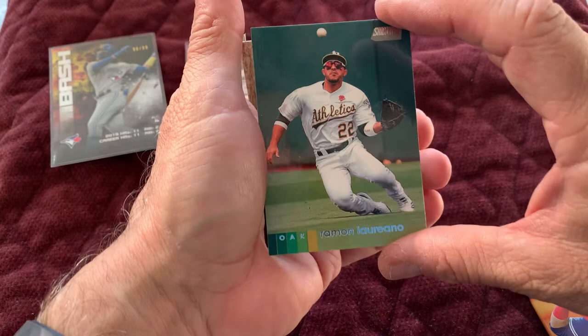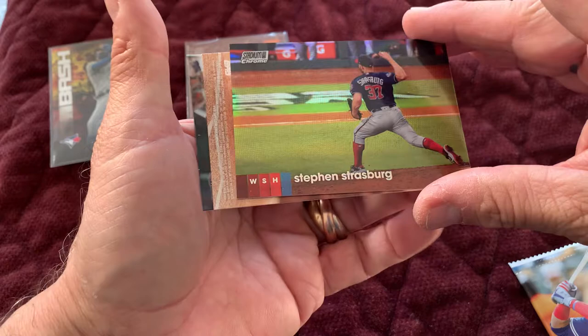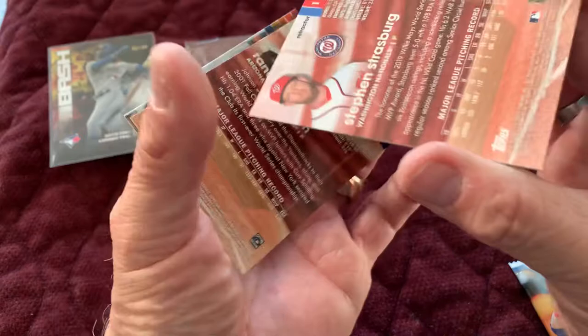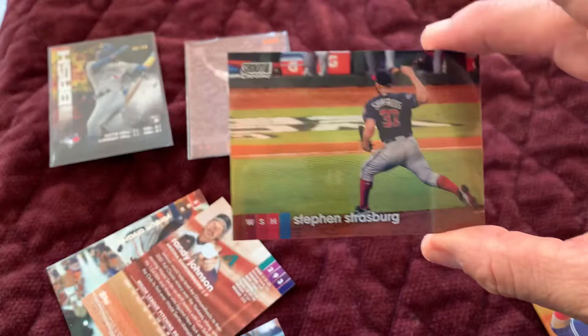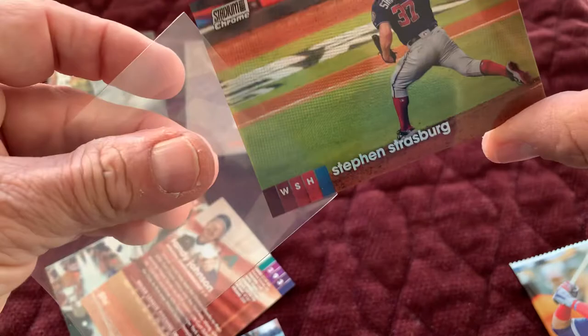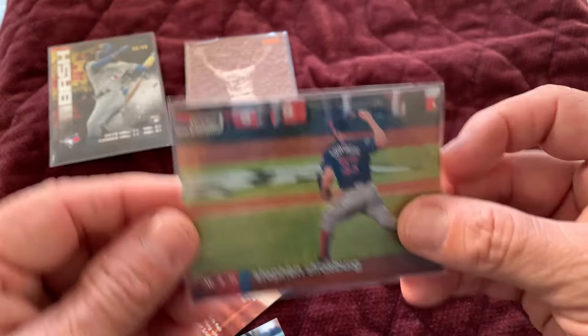Two more packs. Ramon Laureano. There's Ted Williams. Oh, this is a nice one — Steven Strasburg. We had that one before, but this one I believe is a refractor. It is — it's a nice refractor. Once in a while you can get a refractor. We had this card earlier I believe, but that is nice. It's a refractor — not numbered, but it's a nice looking card. And as you can tell, it says refractor on it. I'm happy with that.